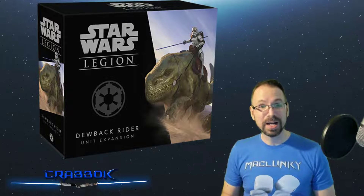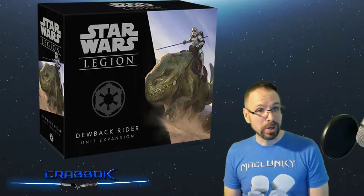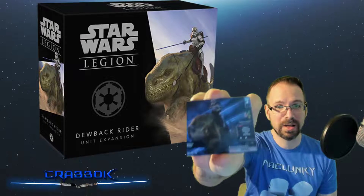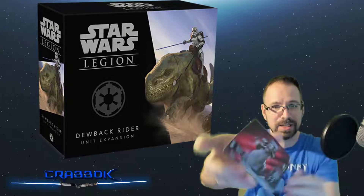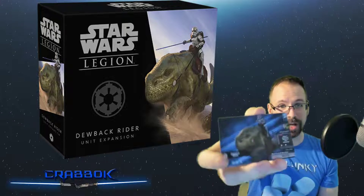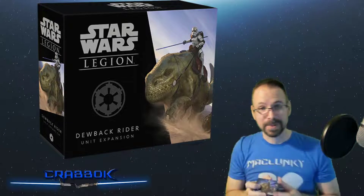Speaking of Dewbacks, the first day of the 12 Days of Life Day giveaway winner is going to happen today. Somebody is going to win this Gen Con Spot Gloss Dewback promo — and it's double-sided. There's a Tauntaun on the back, and this is the thick credit card size promo. These are the really super nice types of promos. This is definitely what you want.